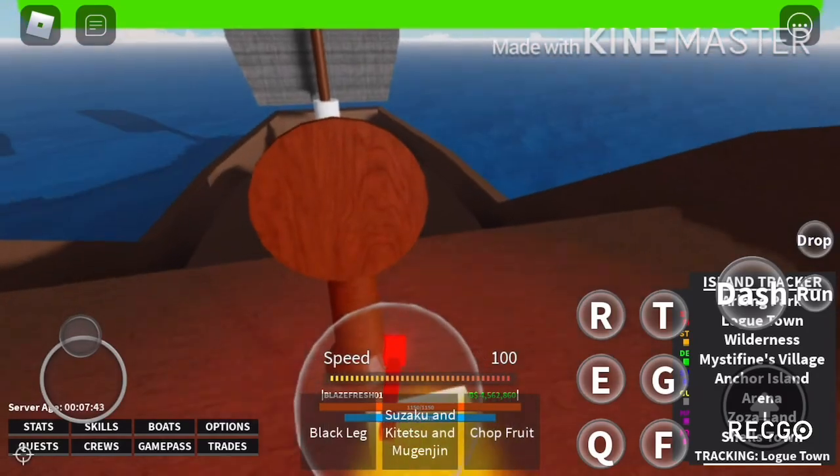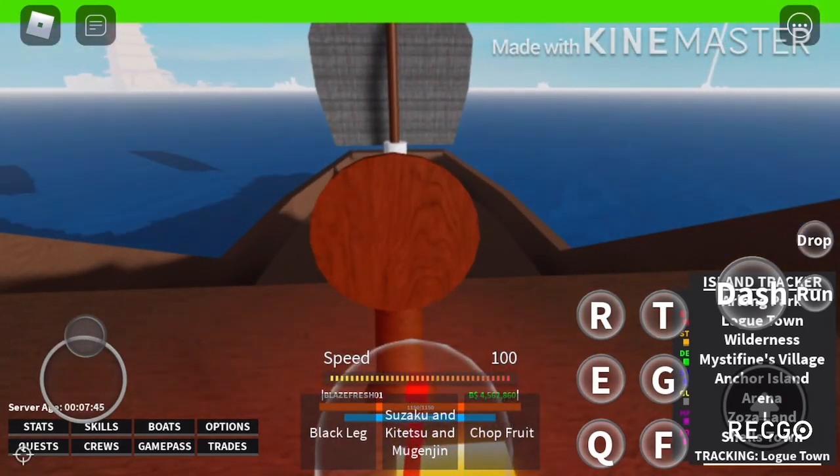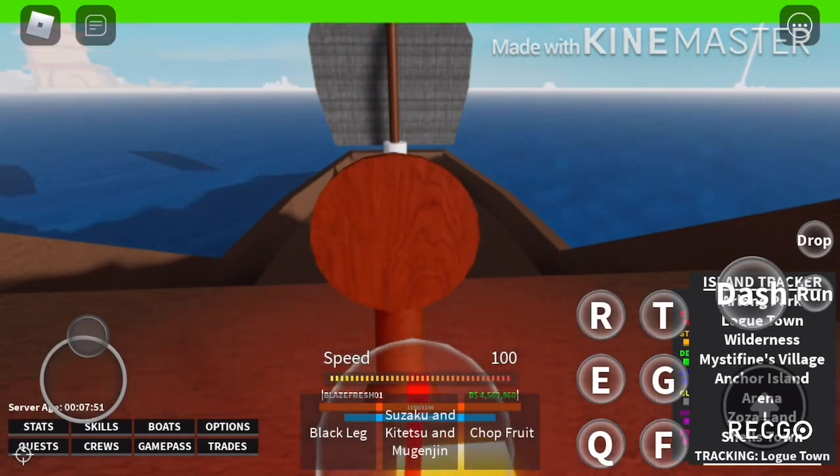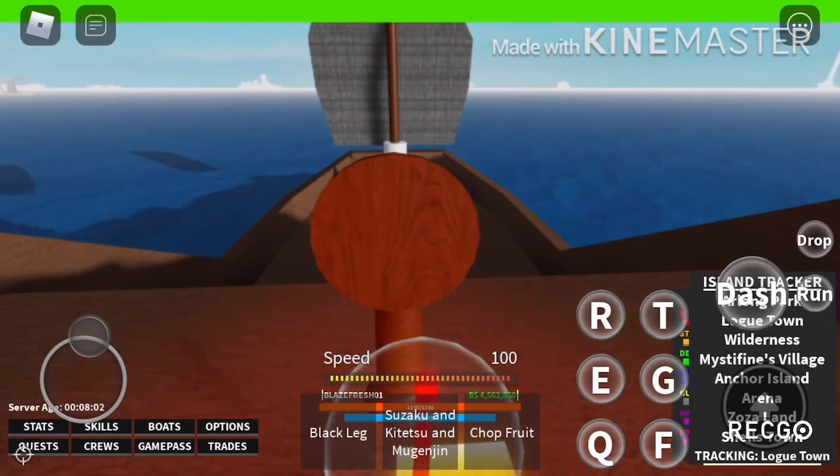Zoro is the master of swords. If you go to Zoro he sells One Sword Style, Two Sword Style, and Three Sword Style. One Sword Style costs the same as Black Leg — 500k belly — and when you get it you have four moves you can use with the sword. The first is your slash, your M1 click.